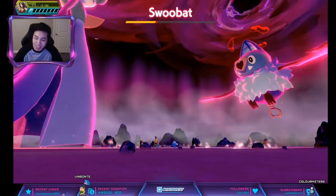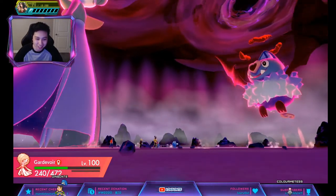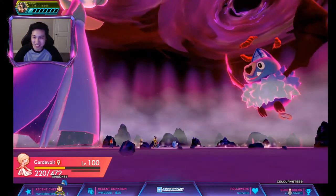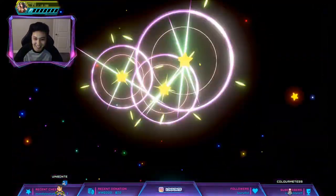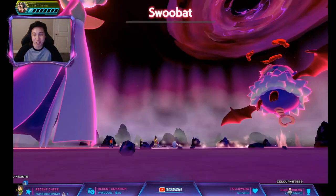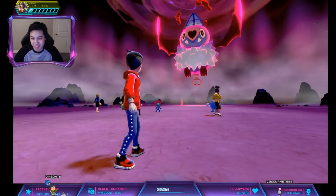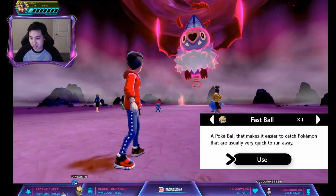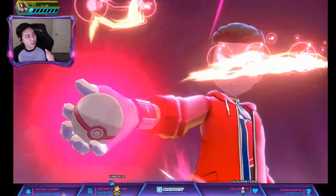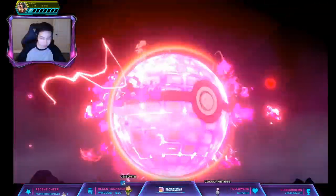Since I'm the host, I'm guaranteed to catch it. So don't worry too much about it. That did half my HP — freaking Endeavor. And I got Airstream, so that's where the buff came from. I actually don't have this — this is my first time getting one of these Hidden Ability Woobats. Premier Ball. The way to get Premier Balls is to go buy Poké Balls or any balls in bulk from the shop, and they'll give you bonus Premier Balls.